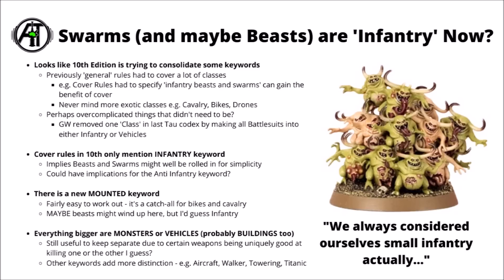We haven't really seen Fortifications yet. It's handy to be able to differentiate certain weapons between targeting Monsters or Vehicles — things like anti-vehicle weapons like Chain Fists or Admech Arc weapons. Games Workshop definitely have the power to differentiate things a lot more with keywords. Other confirmed vehicle keywords include Aircraft, Towering for things that jut above terrain — I'm sure Knights will get that — Titanic for superheavies like the Baneblade, and it looks like a Walker keyword for things like the Ballistus Dreadnought. Let me know what you think — how likely is it that we roll Swarms and Beasts into Infantry in 10th?